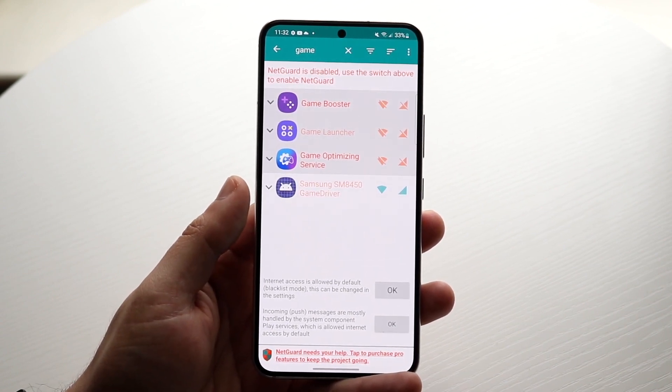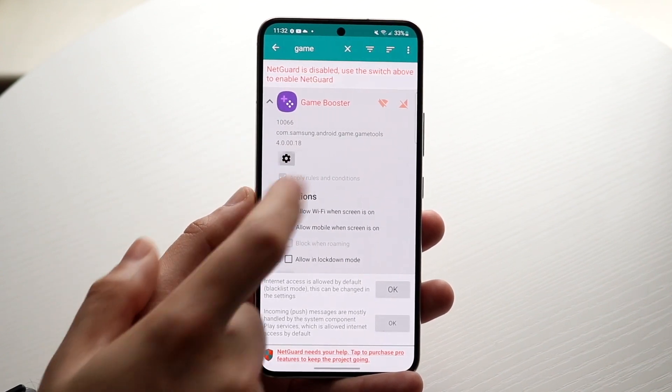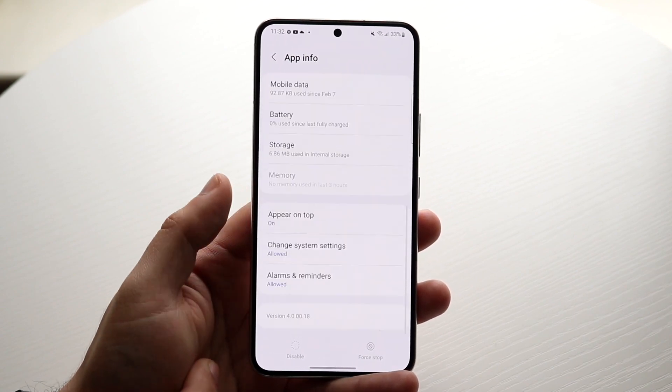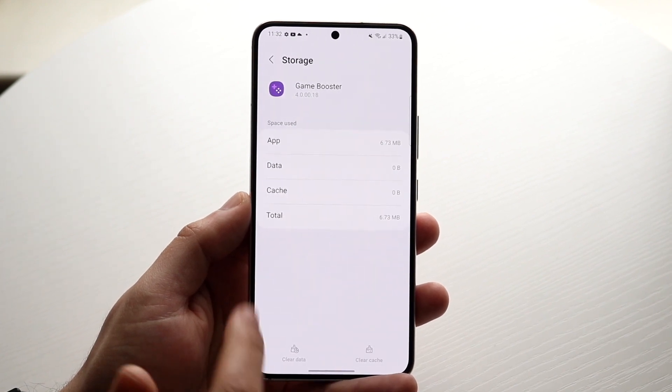Go ahead and disable all those by clicking on them — that'll make it so they can't access your data or Wi-Fi. Then click on each individual arrow to go into the specific settings for each one. Go into the Storage options and clear the data and clear the cache for each one.